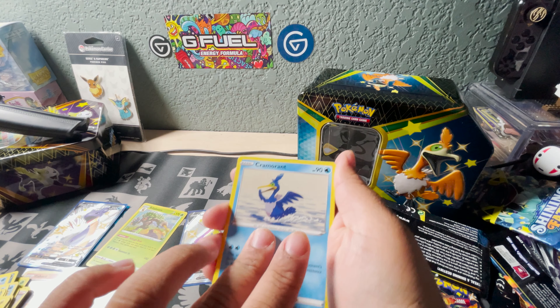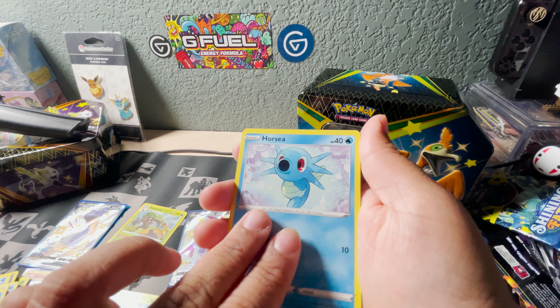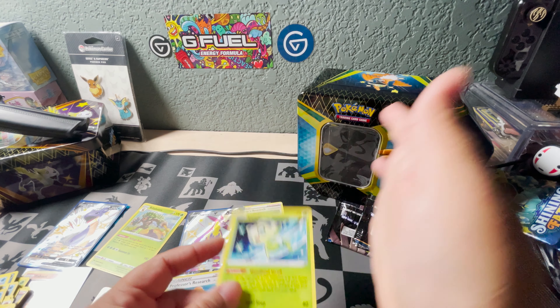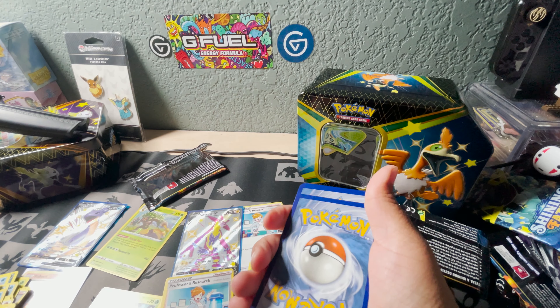One, two, three, four - I declare some thunder, steel. Thwackey, Cramorant, Rotom, Snom, Rookidee, Spinarak, Shinx, Corsola - he's telling me to get the Professor's Research. And a Celebi! Okay - two Celebis, not bad. But three shines - two, three shines guys!